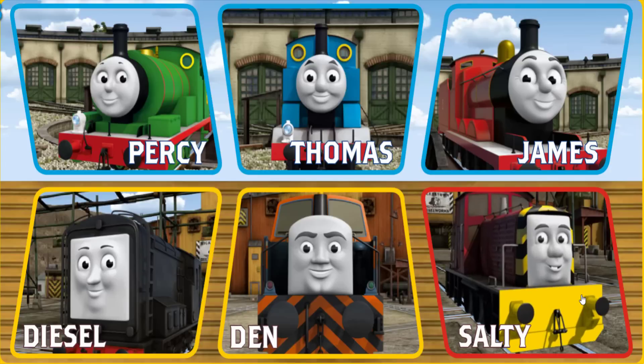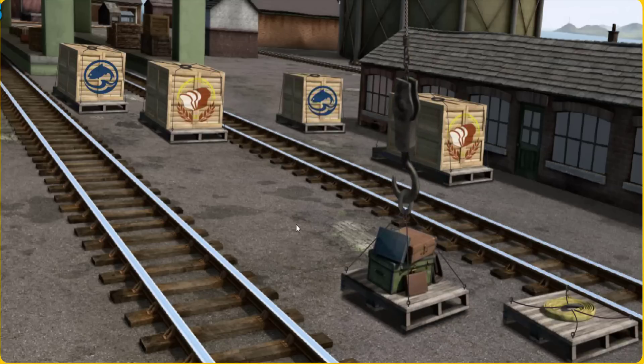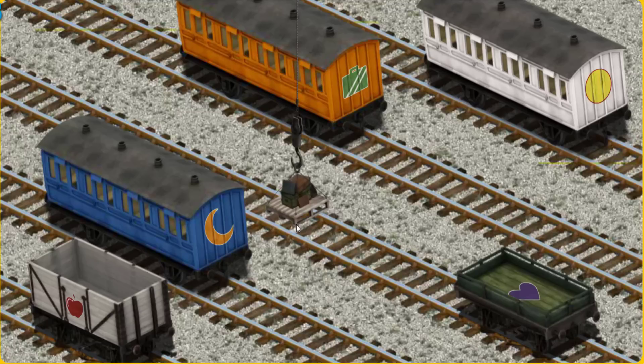Play again. It's a busy day at Brendam Docks. Thomas and his friends have many deliveries to make. Choose who will make the next delivery. James. Diesel. Thomas. Diesel must deliver the luggage to Knapford Station. Show Cranky where the luggage is. There you go. Let's lift and load. Now the cargo must be loaded. Help Cranky find the blue coach with an orange moon. Help Cranky find the luggage. You found it!